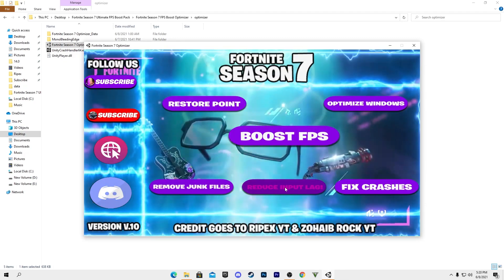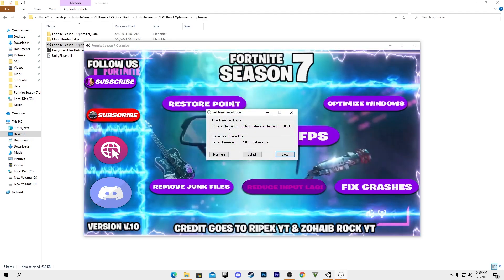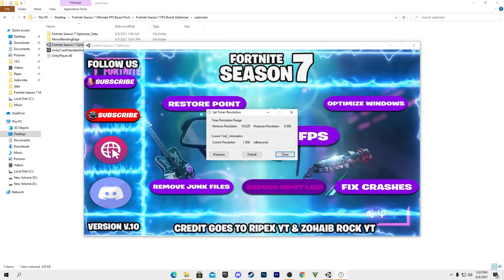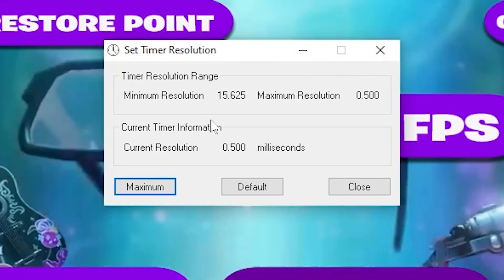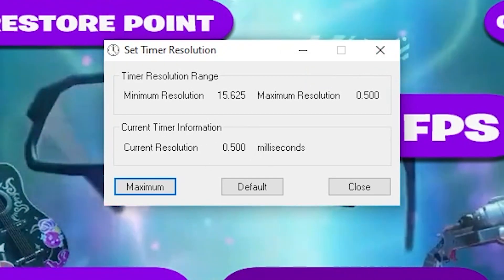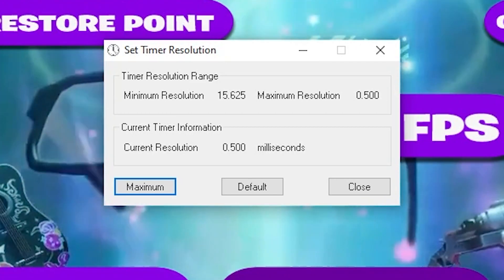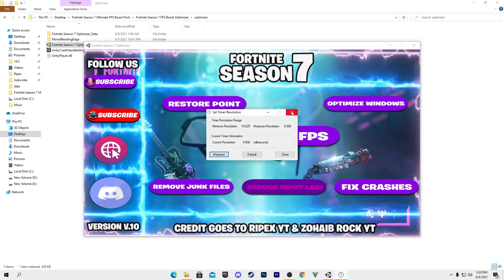Next, click the 'Reduce Input Lag' option. Timer Resolution will pop up on your screen — make sure to open Timer Resolution every time before playing Fortnite. Click the Maximum button and minimize it. Note: some users see 0.499 milliseconds here, which is a wrong setting that causes a huge input delay in Fortnite.